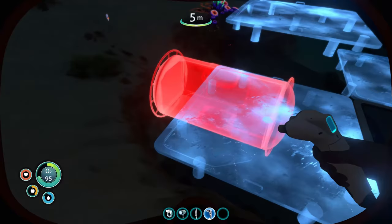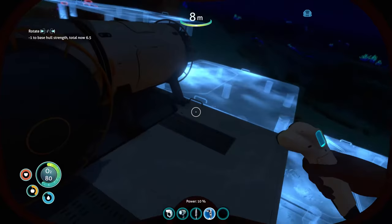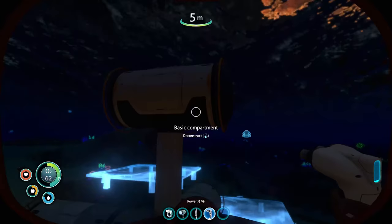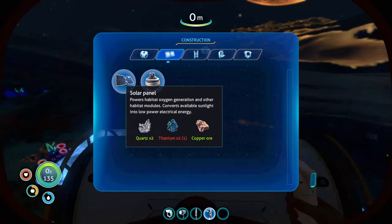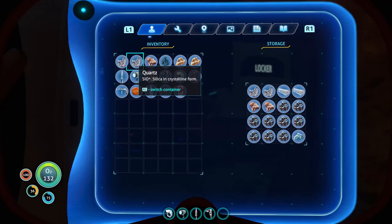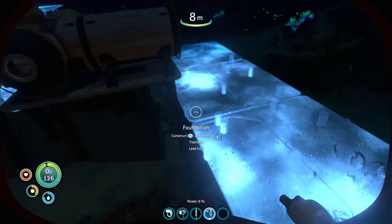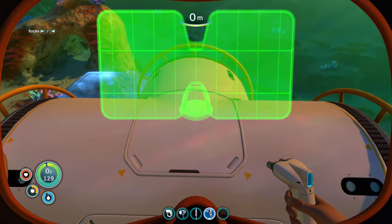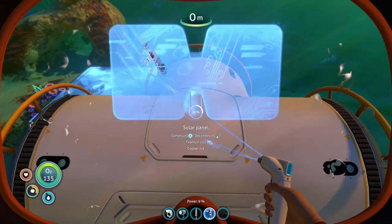We'll make this one a T compartment because I want to have a window here as well. The reason I'm laying out all the tubes first is because when you place appliances inside a compartment, it bugs out and doesn't allow you to place connecting tubes sometimes. So we'll place all the tubes first, then populate the inside with appliances. We're going to place compartments in each direction, and right on top of the top story we'll do a solar panel. We need one more titanium somehow — I brought a wall locker so I can store more supplies. I do not have titanium. The temporary foundations each committed one titanium — that's probably where it all went. Got the titanium now. Let's go ahead and place that solar panel so we have power.